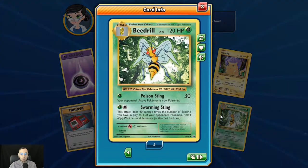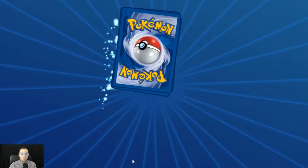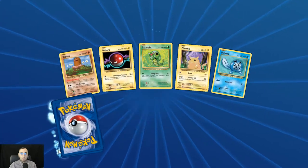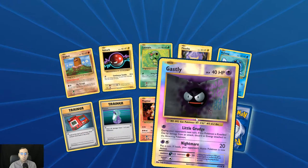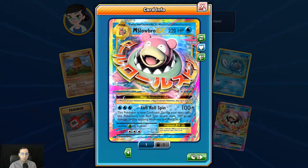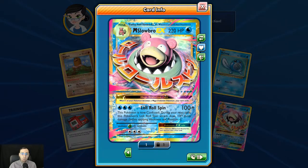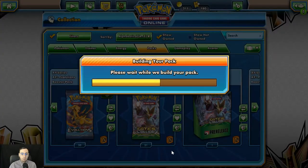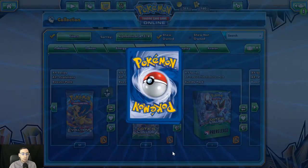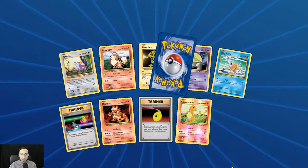Reverse holo Seel and a Beedrill — actually not a bad card. First holo Gastly and the Mega Slowbro EX. I've always thought the design of Slowbro was very cool — he's just very derpy, and you can't hate on him for being derpy. He's just doing his thing, doing the best he can.